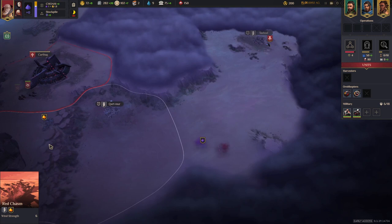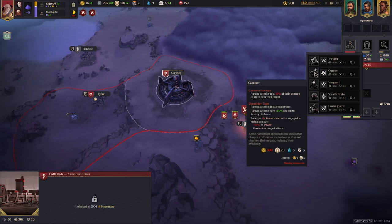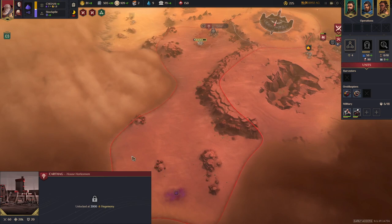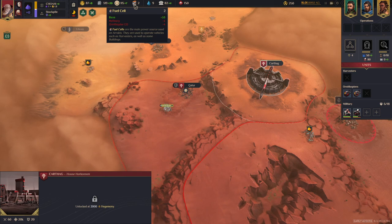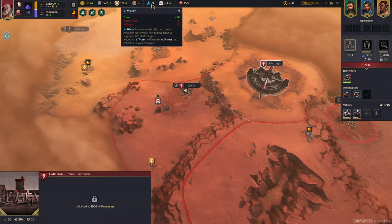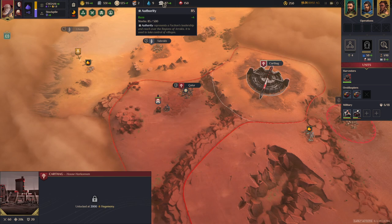When walking through the deserts, your units take attrition damage, which can make things quite difficult. The resources in this game are: Solari, which is your money; Plascrete, used for construction; manpower; fuel cells, which dictate how many ornithopters and refineries you can have; water, which is the upkeep for your army and villages; and authority, which represents faction leadership and reach over regions of Arrakis and helps with the diplomacy side of things.